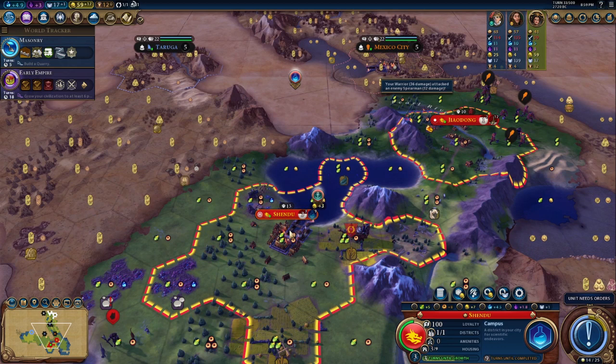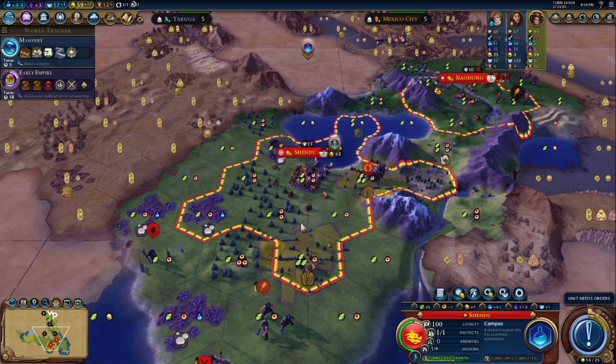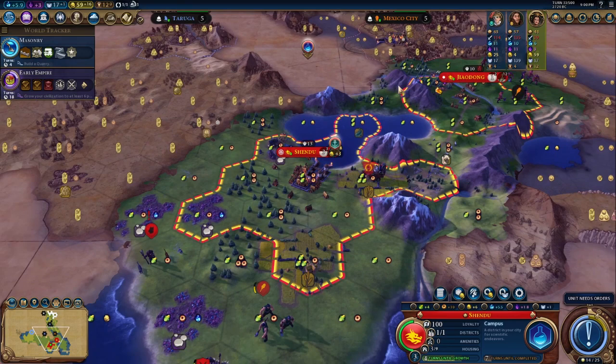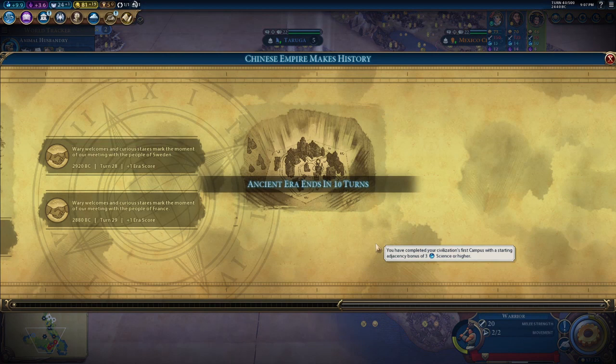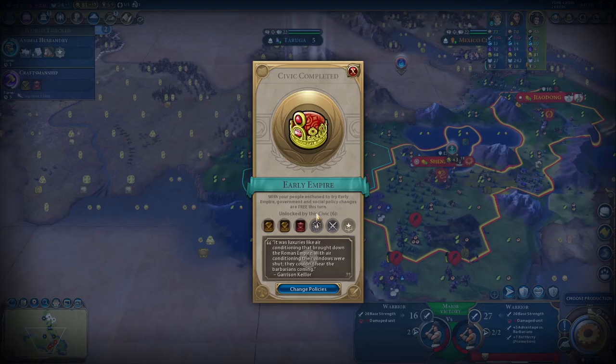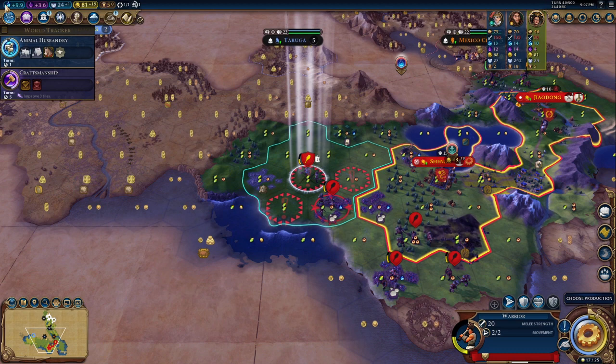We have a little bit of extra food growth, so we need to make sure we're specializing our food growth — that'll help us a lot. We can take one of these off and give us a little bit of production, bringing that down to seven turns and a little bit more science output. We now have a pretty solid campus that is going to give us the boost we need, bringing us up to a competitive 10 science per turn.